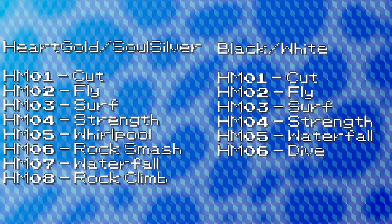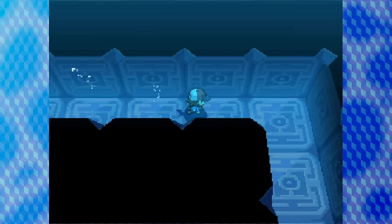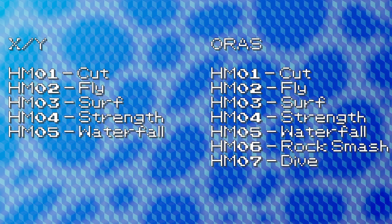The Generation 5 games — Black, White, Black 2, and White 2 — would drop Rock Smash, Whirlpool, and Rock Climb, but bring back Dive just for one location: the Abyssal Ruins. X and Y would drop Dive. And finally, Omega Ruby and Alpha Sapphire would bring back both Rock Smash and Dive.